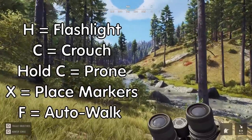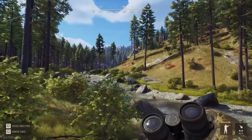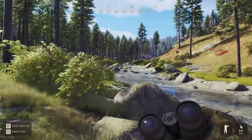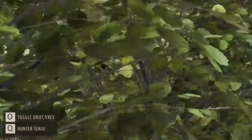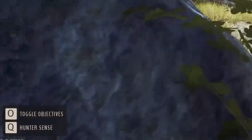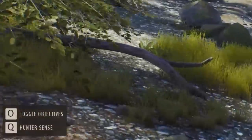If you want to place markers, you do that by hitting X, and I think those are generally the most important ones. The rest are going to be displayed in the bottom left corner, where you can see the objective toggle and the hunter sense when you're not scoped in.